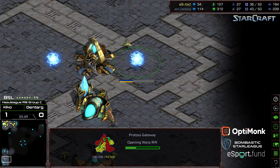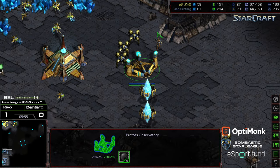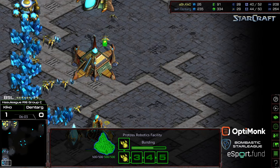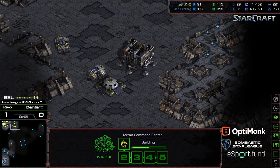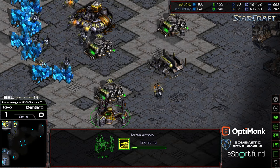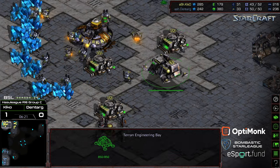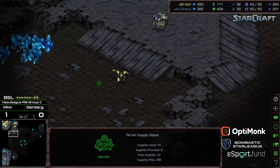Instead we're seeing three Gateways and an Observatory actually being shown on the front. So three gate off the second expansion — which leads me to believe Dentarg is going to get a lot of Dragoons out. He wants to go ahead and get a shuttle out to potentially deal with any push Kiko might be going for, and then grab that third and try to play more of a macro game. It looks like Kiko's already opting to do something similar — working on that plus one weapon, thinking about just sitting back.